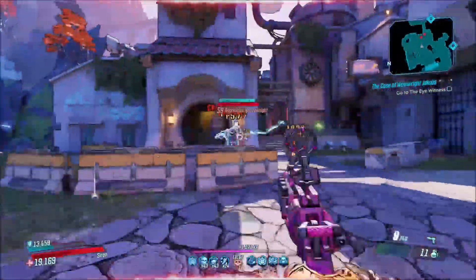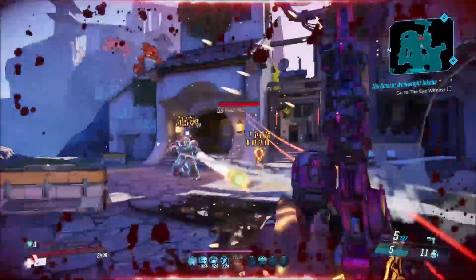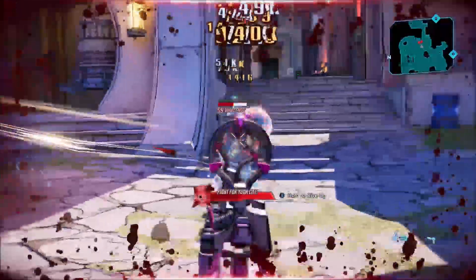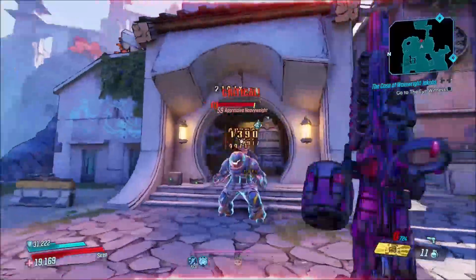You can make it work in pretty much any build — a Flak critical hit build, on Amara as you can see here, on Moze, on Zane. It doesn't matter. It's just an all-around really good pistol.